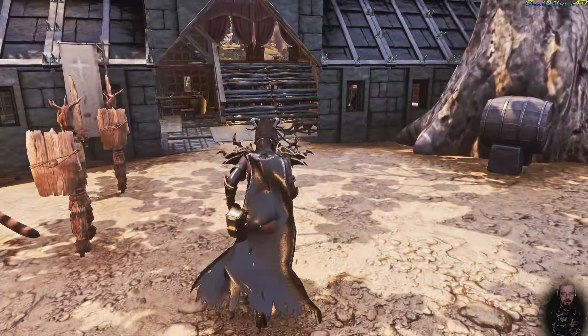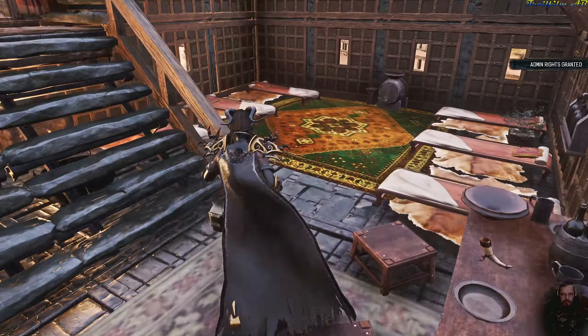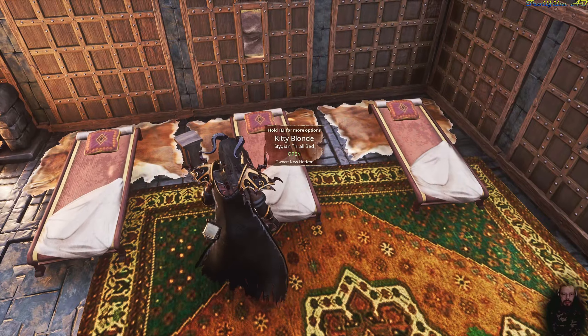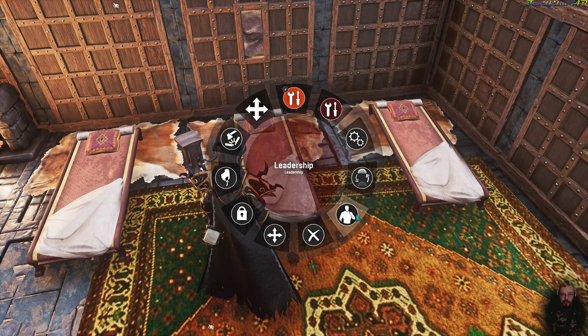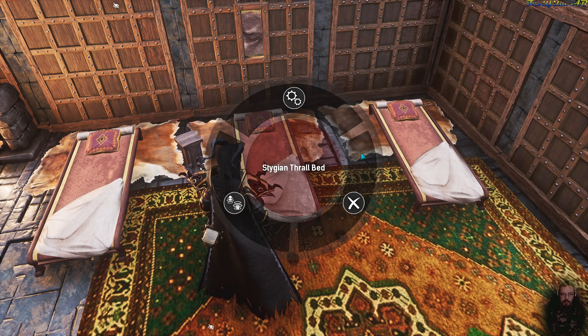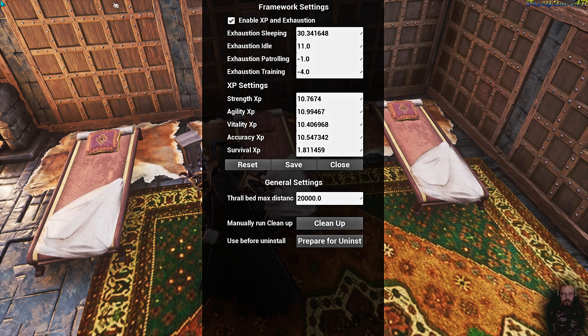First you need to go to admin mode and then you take yourself to a bed. Any bed will do — it will activate the system for all current beds placed out and the coming ones until you turn it off. Hold the E key, go to leadership, go to debug and settings. Right click to make the wheel menu disappear and turn on the enable XP and exhaustion.